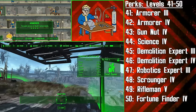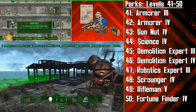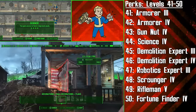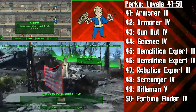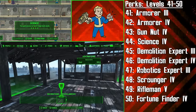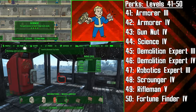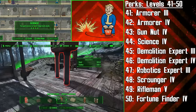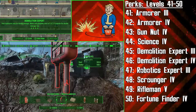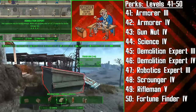At levels 41 and 42 we're getting ranks 3 and 4 of Armorer, and now we can do whatever we want with our armour. At level 43 we get the final rank of Gun Nut to make our ballistic rifles as optimised as we can, and then at level 44 we get the 4th rank of Science. Now we can fully optimise energy weapons and also gain access to all the Power Armor customisation options. The Tinkerer can now put a jetpack on one of her suits of Power Armor and use this to boost herself up on top of buildings to look for things to scavenge. Then at levels 45 and 46 we're getting Demolition Expert 3 and 4, and with this perk maxed out the Tinkerer's explosives will cause double damage, affect a much larger area, and she can shoot mines and grenades in VATS to make them explode for double damage too.